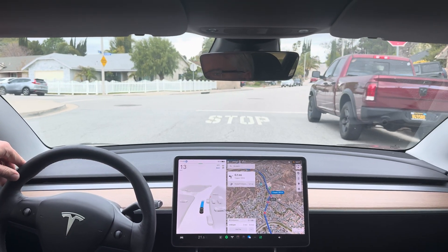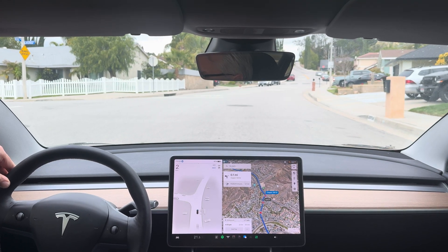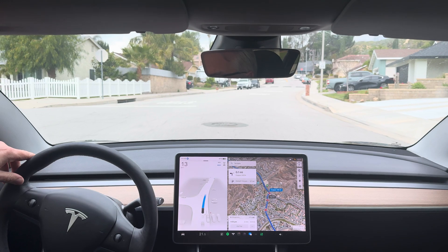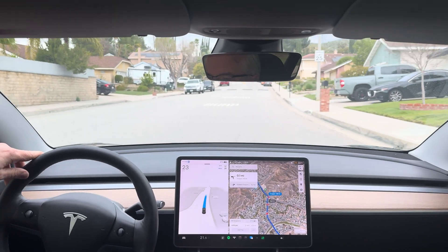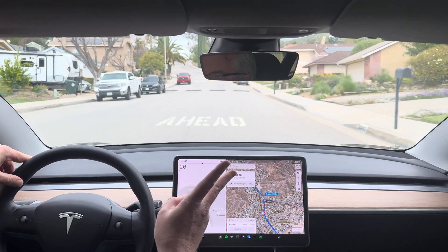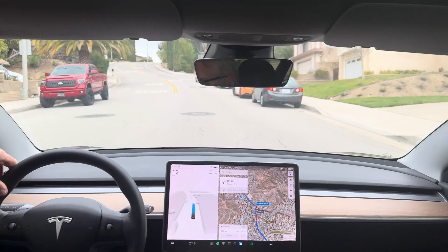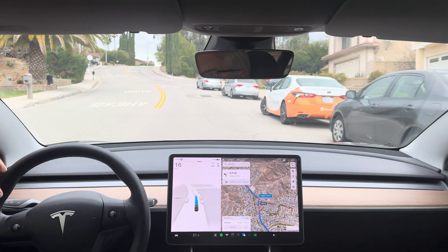Now this stop sign — it usually sits out way too long and creeps forward for visibility. Oh, and it looked like it was going to do it, but it actually decided to go. Excellent, that was much better. Speed bump number two — oh, it's slowing down. 13 mph — that's not bad. So the second one it saw.